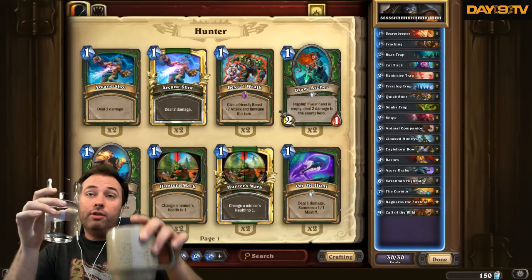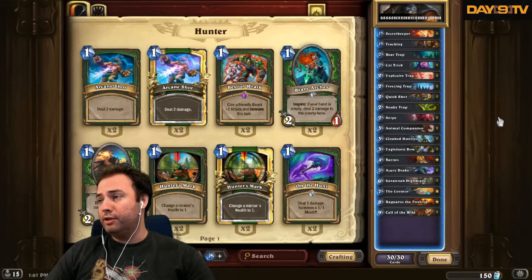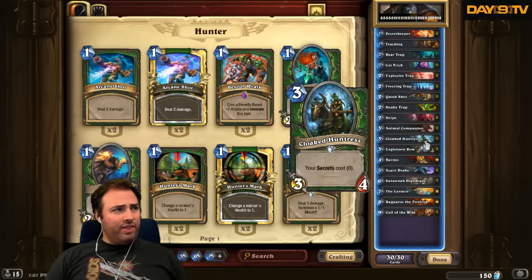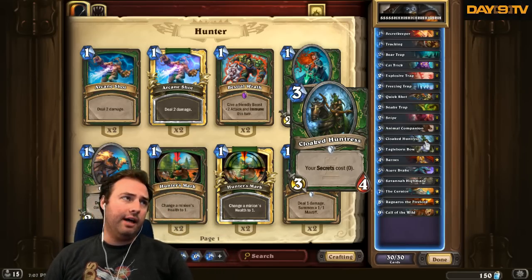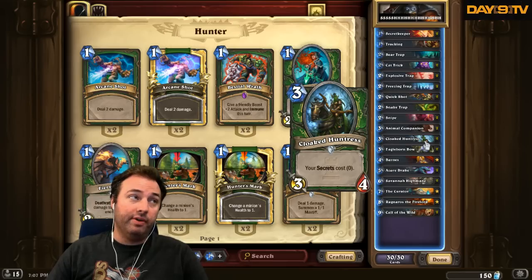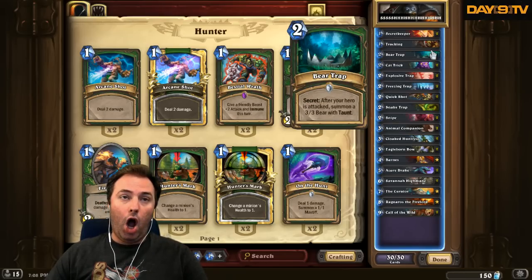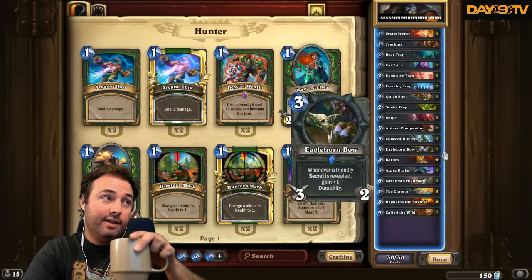I have a glass of water and another mug full of water because I'm extra thirsty. This deck is fascinating to me. Cloaked Huntress comes out — secrets cost zero. I saw some people try to use the Cloaked Huntress but never saw anything really dramatic with it. It didn't really click as a mega card doing anything huge. It struck me as a very good value card — it's a 3/4 for three, and sometimes you can get some secrets out.